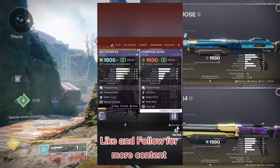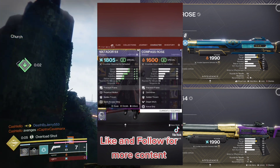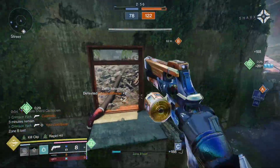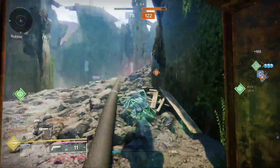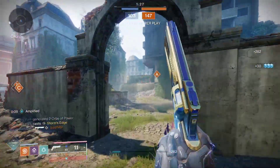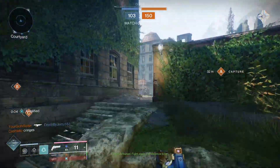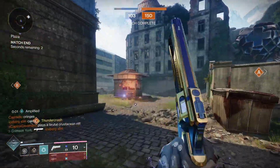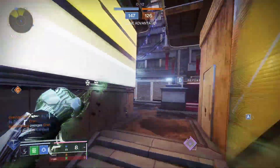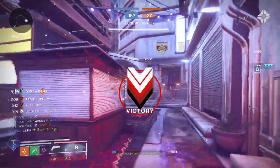I used to think it had something to do with the fact that Matador was bugged and had an 80 impact stat instead of 70, but that's completely gone from the game and the feel still seems the same. Matador being better than Compass Rose might have something to do with barrel size, but it could also be something under the hood we can't actually see. That said, that doesn't make this shotgun necessarily bad — I just think Matador is still better. And even in this footage you've seen me get killed by other Compass Roses, so plenty of people don't have a problem with it. But personally, I'm not replacing my Matador with it.